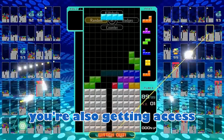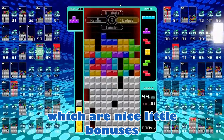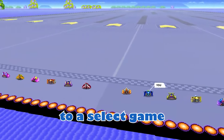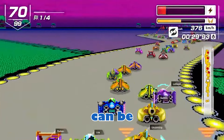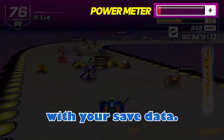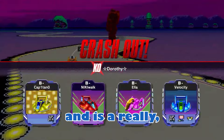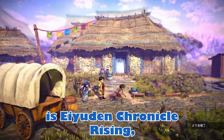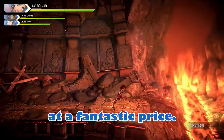As a Switch Online member, you're also getting access to exclusive games, which at the moment are Tetris 99 and F-Zero 99, which are nice little bonuses. You also get Game Trials, which gives you full access to a select game for a limited period. Any DLC you purchase can be used with the Game Trial during that period, and you can continue where you left off with your saved data if you choose to purchase the game. At the time of recording, the Game Trial available is Aedin Chronicle Rising, and it's also on a 70% discount.